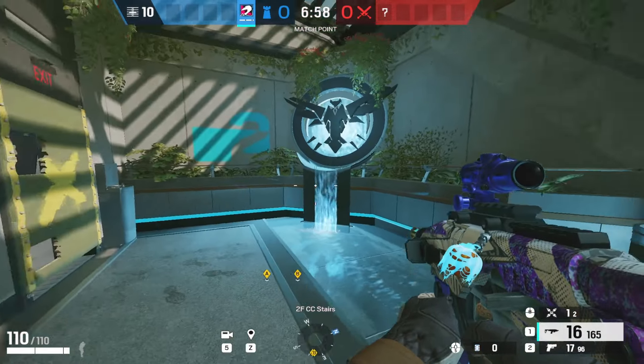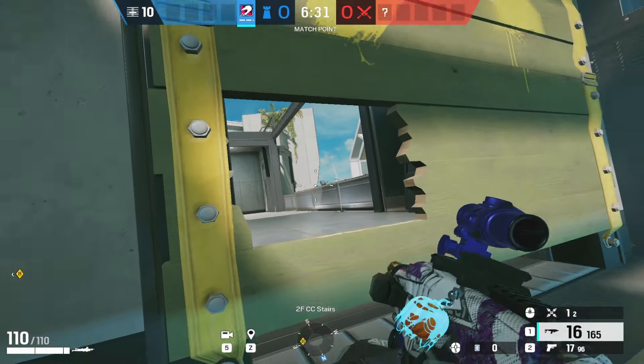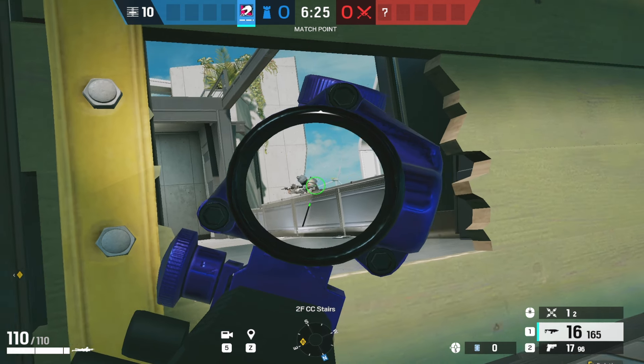The second Nighthaven pick is on the north side of the map. Punch the top, then punch the bottom. When they're coming up the stairs, they're going to check the window. Even if they quick pick this door, they'll quick pick the top — they cannot see the bottom — so it will be a free kill.